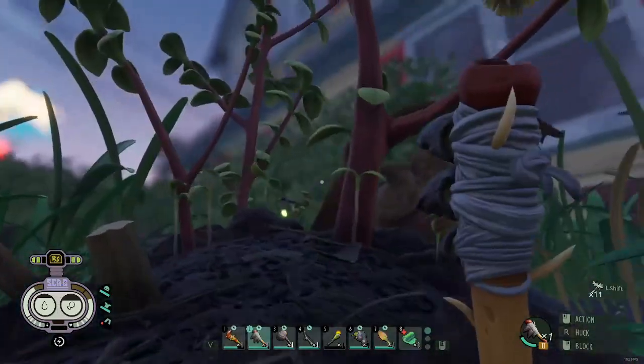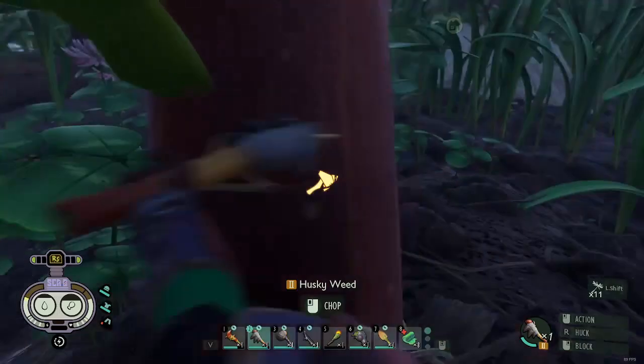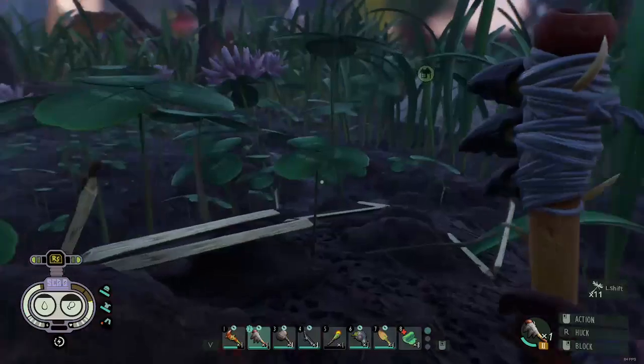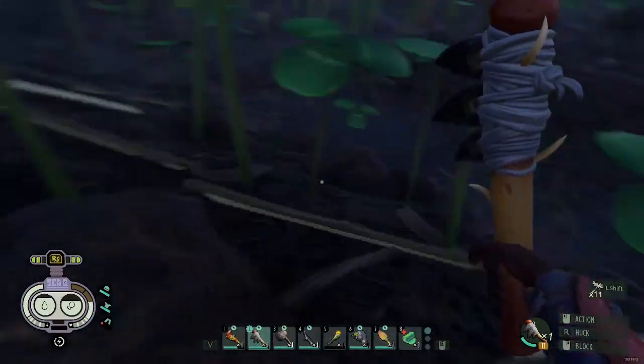When you chop down a husky weed, which is these red-stemmed ones, you get quite a bit more. It's a way that you can get a lot more weed stems at once, and you can see just here how many weed stems there are from one weed.